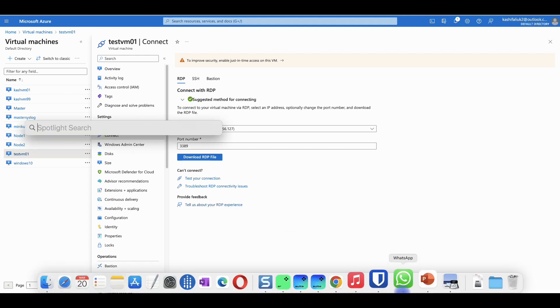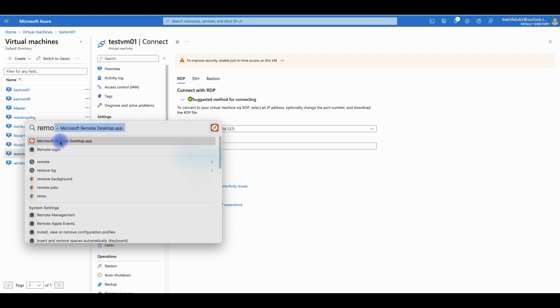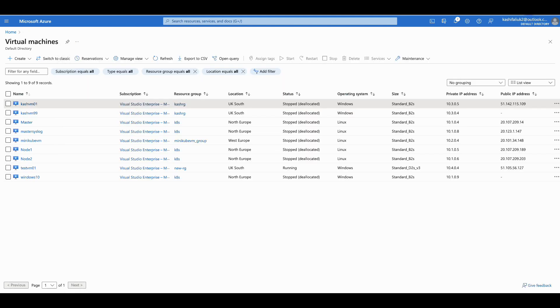The Microsoft Remote Desktop app — you have to download it from the App Store. It will allow you to connect to virtual machines. As you can see, all my other machines are listed here. I had to pause the video briefly. I'll show you Mac first since I'm using a Mac, and then I'll show how to use a Windows machine to connect using RDP.